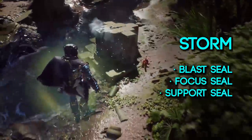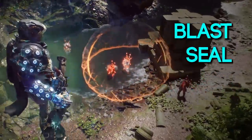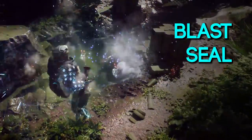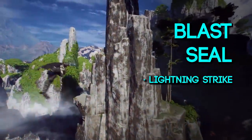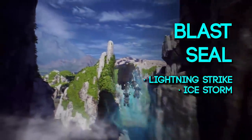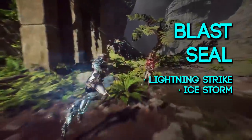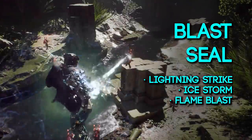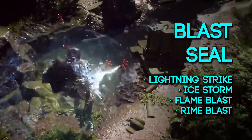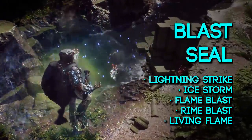Lancers can equip three Kinesis gear abilities total, one of each from the sections below. The three gear slots for the Storm are the blast seal, the focus seal, and the support seal. The blast seals include the lightning strike, ice storm — which would put an AOE effect on the ground slowing and freezing enemies — flame burst which does fire damage, a ryan blast which may be a toxic attack, and also the living flame.